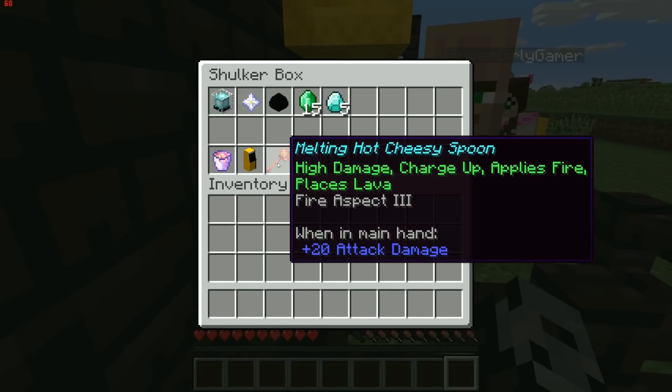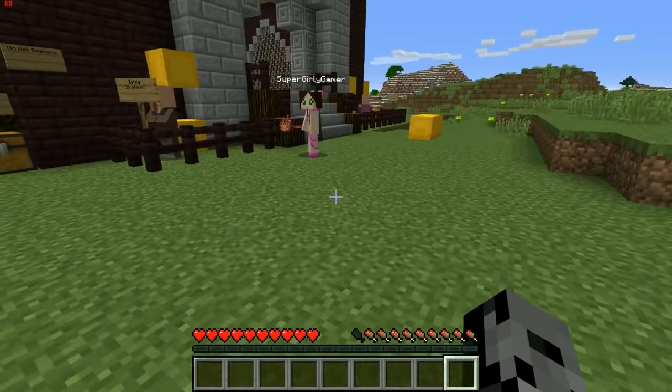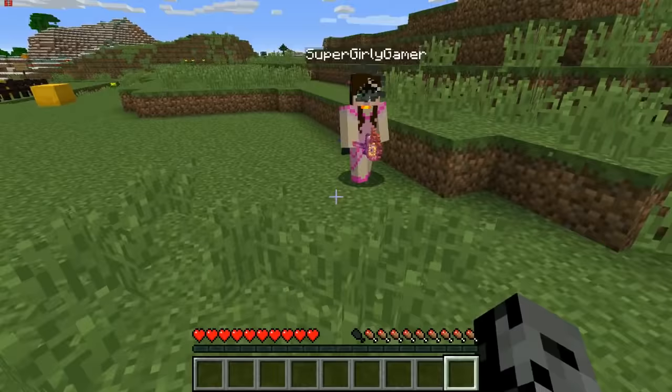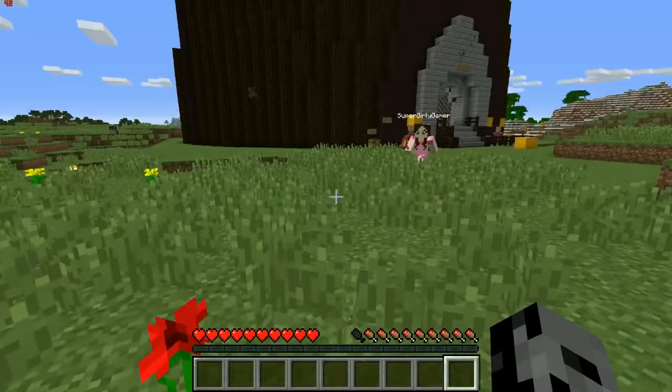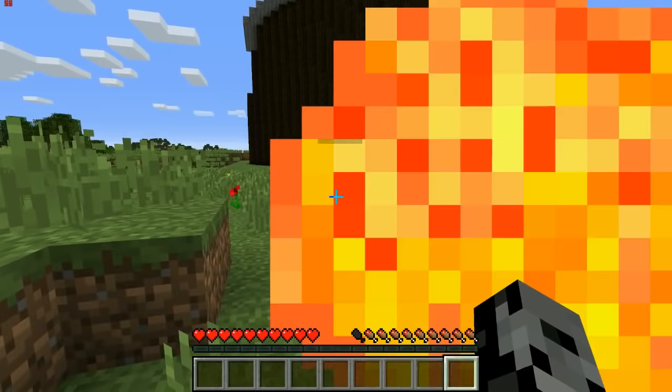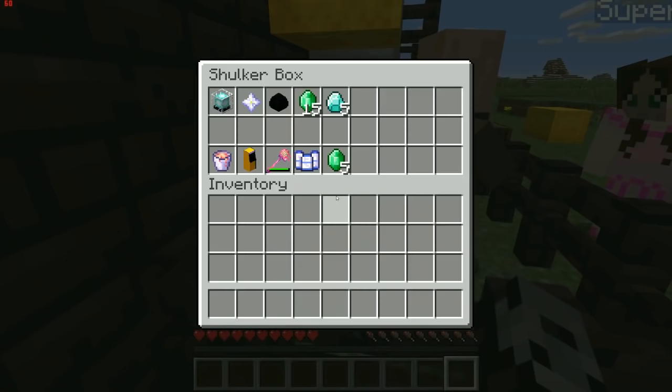For a dragon egg you get the Melting Hot Cheesy Spoon — 20 attack damage. You can shoot fireballs to attack enemies and also hit with it directly. There's cheesy hot goodness all over the place. It's a different weapon from the others.